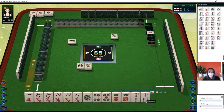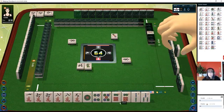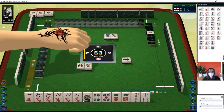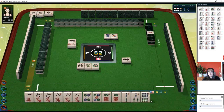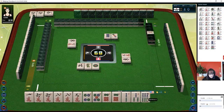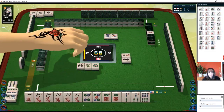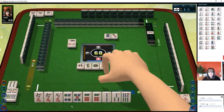We have three pairs right now: six crack, eight crack, six dot. So we could maybe pon those eight dots. We just got dora six bam. If we could pair up nine character, we could potentially play for triple pon — triple pon is sanshoku dokku, two hon same pon in three suits. Eight characters, we'll pon and then get rid of one crack, one character.